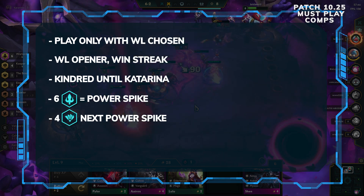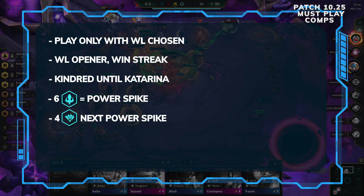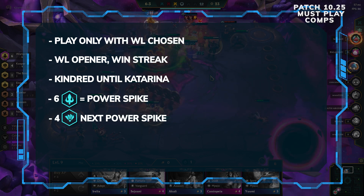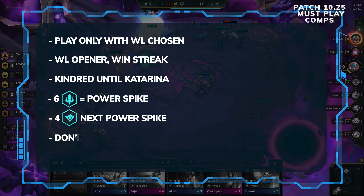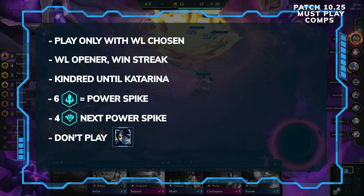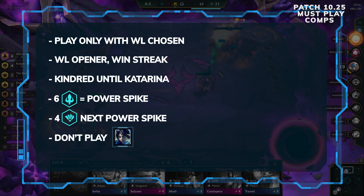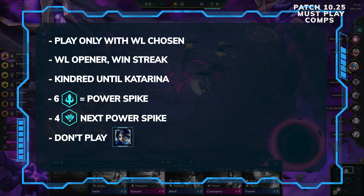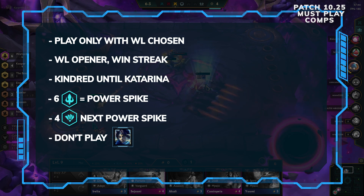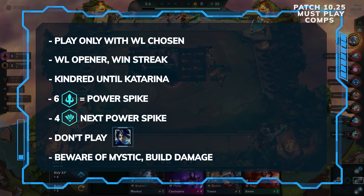Warlords in their fully stacked form are not unlike Cybernetics from Set 3 — essentially getting a free item on all of them due to all the stats. Giving them more survivability allows them to use those stats even better. Two things to be careful of: first, don't play Xin Zhao. As many petty buffs as he's gotten, he is tragically weak and the only replaceable unit — Vi is actually better than him due to her armor shred. Second, be careful of Mystic players, especially heavy Mystic. You might want to itemize for heavy damage or invest in an Ionic Spark to get through the magic resistance, as most of your damage is magic.